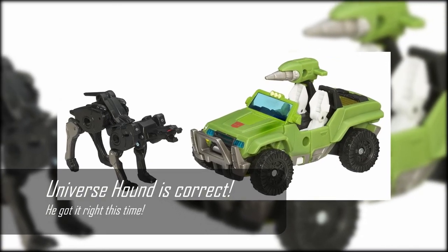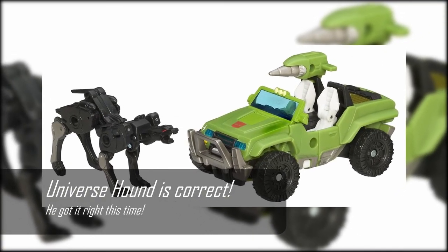I wonder if there's a Cliffjumper in this wave — I really hope there is. I'm pretty sure this is based off his Universe design, the one that came with a Ravage because of a scene they had together in the G1 cartoon. I remember that just being one I really wanted but never got. The Hound looked so cool — I loved the vibrancy of his colors. The original Classics and Universe stuff was really good, wasn't it?